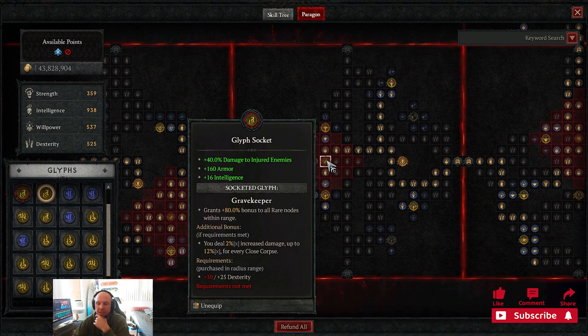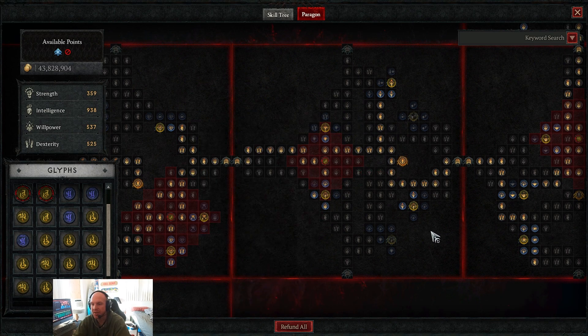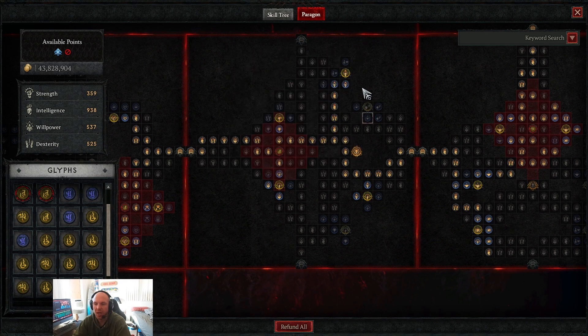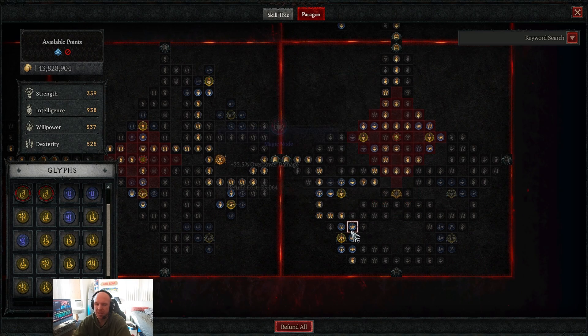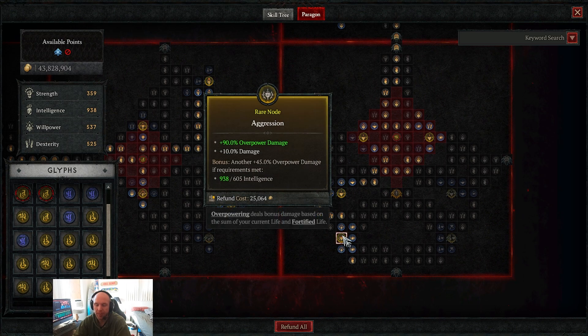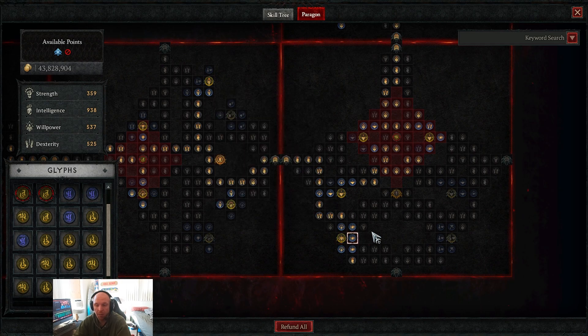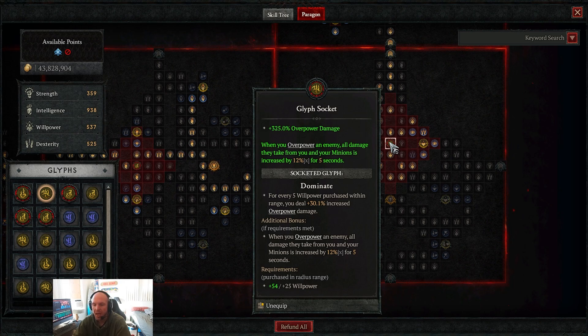This glyph isn't fully leveled yet, so once it's leveled up completely we'll get more dexterity and unlock the bonus. We also have critical strike damage to healthy targets and critical strike potion healing. Next we go into Blood Begets Blood — we don't take the blood orb passive, but this board has a ton of overpower damage and flat damage, making it very strong.